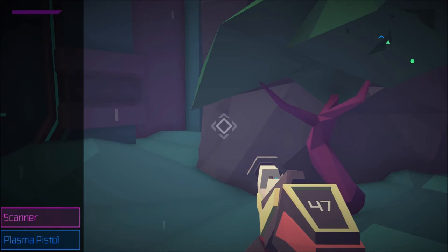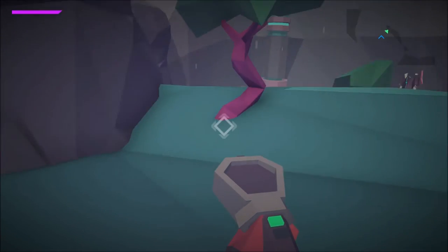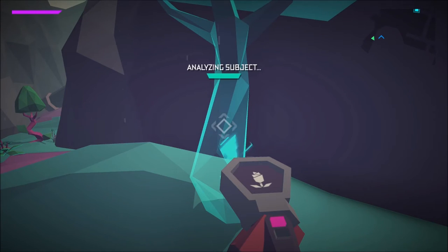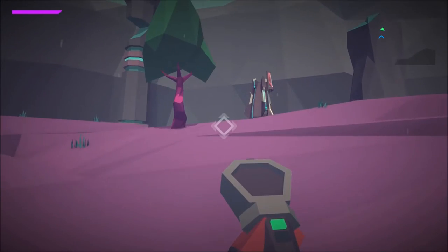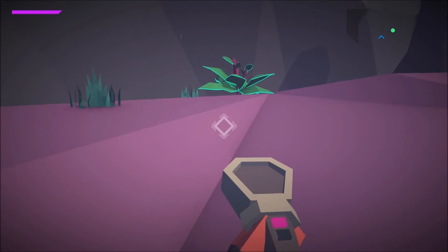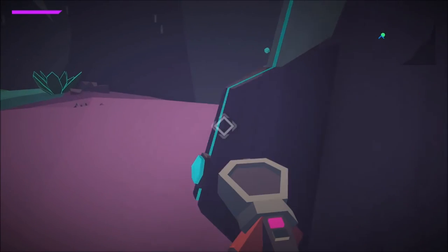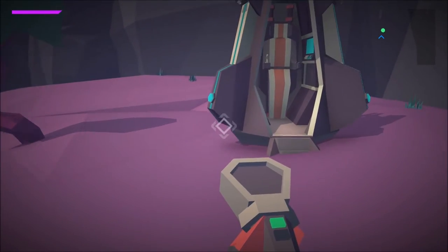Let's scan some more stuff before we go to the drop pod. So far you can kill enemies, shoot mineral deposits and get resources from them. You can also get back to the pod. From the looks of it there's a little story mission to go along with it, looking at that chamber thing that we walked through. It looks a little bit like Astroneer. Let's jump in the pod and see what happens next.